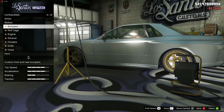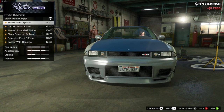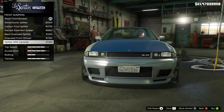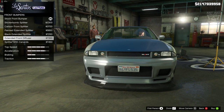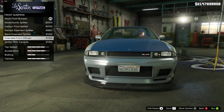Without further ado let's get straight into the build with 100% body armor, then we're going to go to the brakes and grab the race brakes. For the front bumper we definitely need to remove that front license plate, and it doesn't look like we can do that just yet. As you can see I'm in Story Mode, in LS Customs and not Benny's, so hopefully we can get the full range of customization in here.